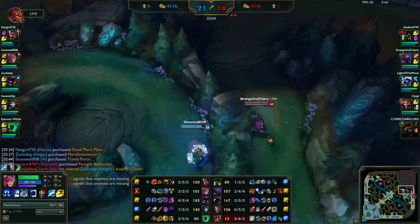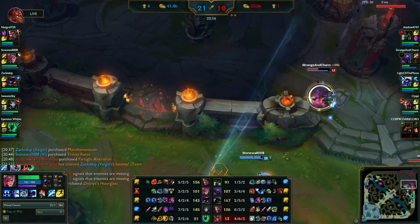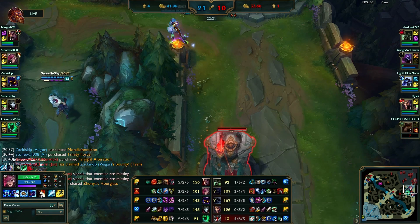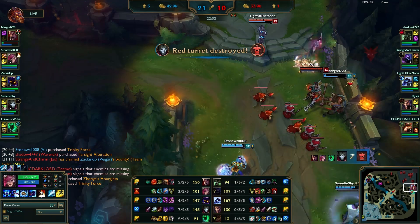Jax is lingering around for some reason. I jump at him, chunk him for a lot, and he ends up having to use his flash, burns his ultimate, which really wouldn't have done very much anyway. We come out ahead because we force Jax back, which allows us to take the tower very easily with very little opposition.